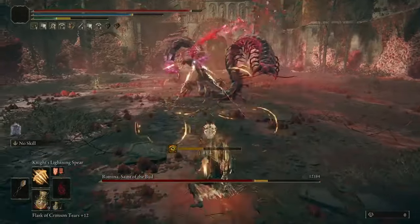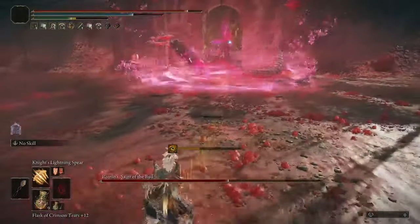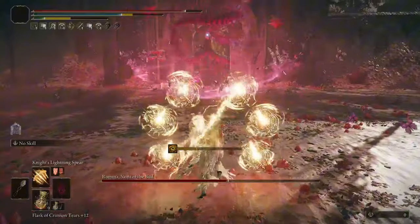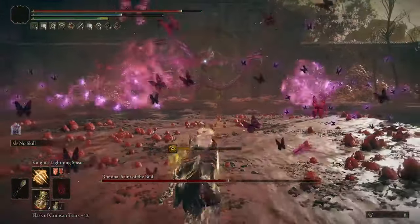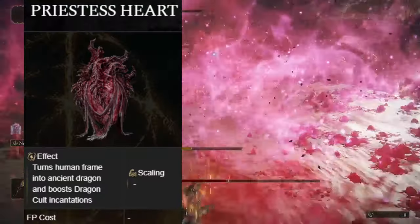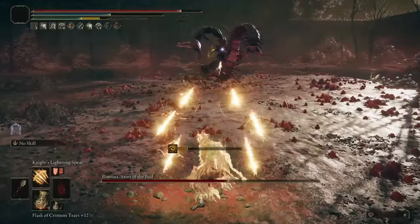Dragon Cult builds have also gotten some new toys to play with, which has made them immensely stronger as well. One of the most important new things is going to be the Priestess Heart, and this works exactly like the Rock Heart for Dragon Communion builds, but it gives you a different looking Dragon form and buffs Dragon Cult by 20% instead.